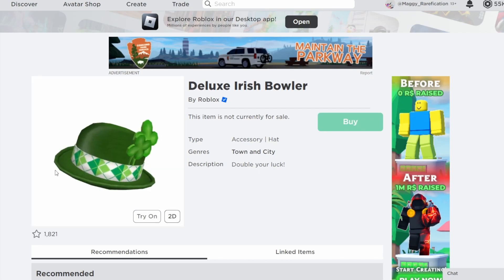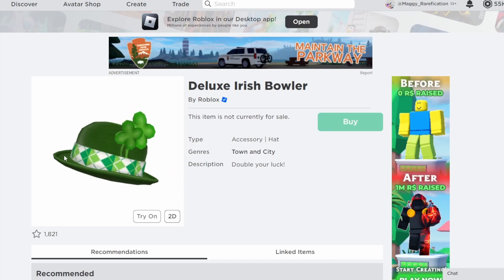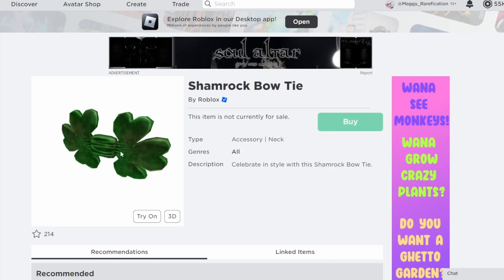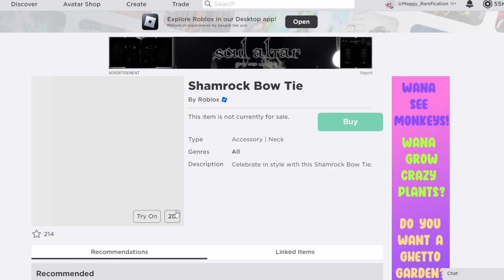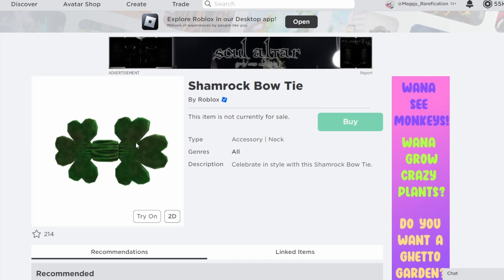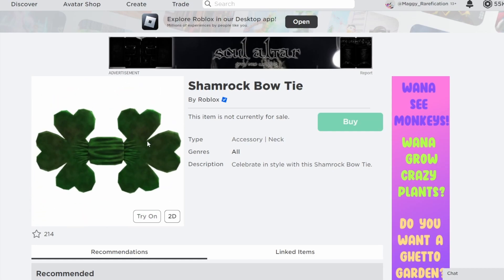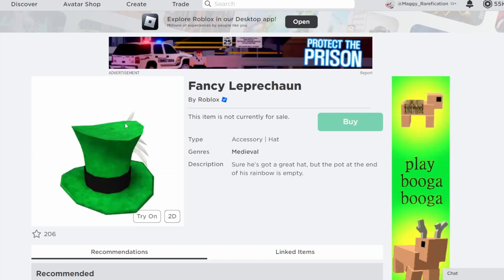Next is Deluxe Irish Bowler. They typically like going with bowlers and this one definitely fits — it looks pretty nice and is another pretty likely choice. After that is Shamrock Bowtie — another kind of older forgotten item. Bowties and ties are kind of their favorites to go with when making things limited, so this is definitely something they could go with if they want to make more St. Patrick's Day limiteds.